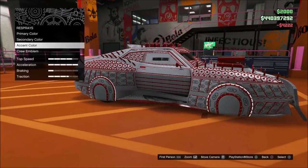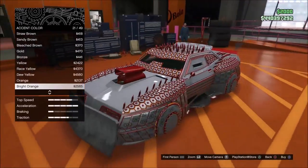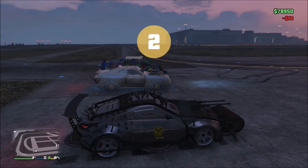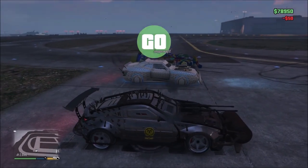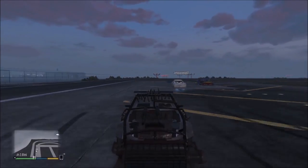The vehicle also comes with a boost, the ability to jump, similar to other Arena vehicles, as well as being able to carry mines. In terms of speed, the Imperator is a decently fast vehicle, but it's not faster than a ZR380, which is the fastest vehicle in the Arena Wars DLC.